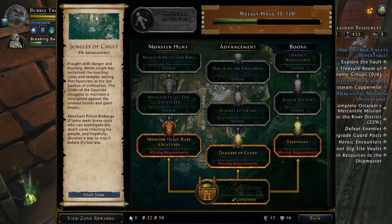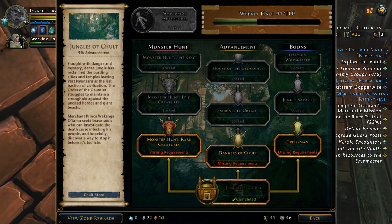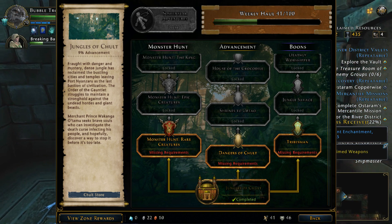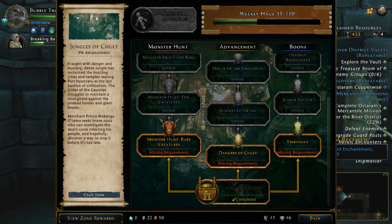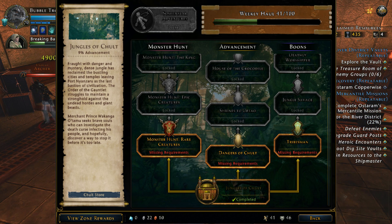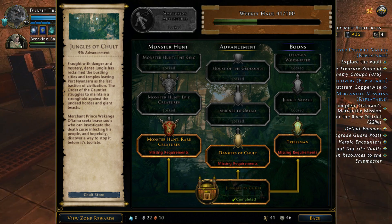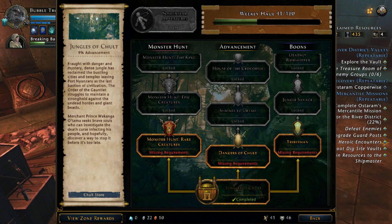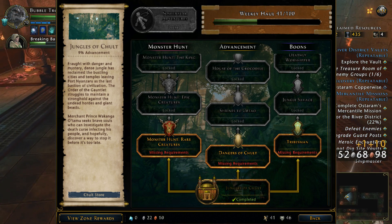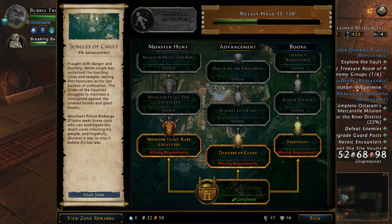I can't always personally log in myself and do the dailies. I do try to do that specific campaign. As we're in the river district at the minute, I try to log on and at least do my 25 evidence of evil every day. But sometimes real things happen and it can be a little bit difficult. But I love the idea — this is something great. I hope they implement it onto some of the older campaigns as well. I think it can be a great idea to evolve upon.